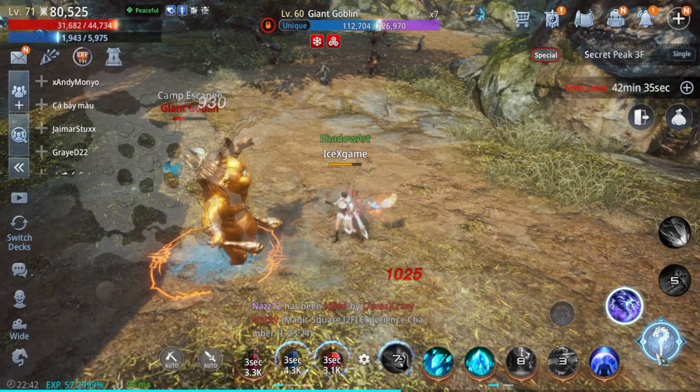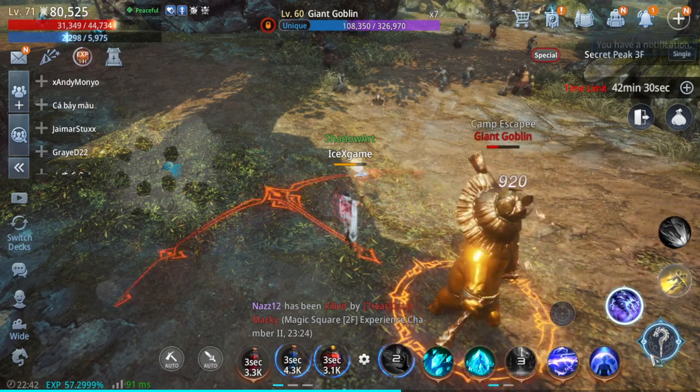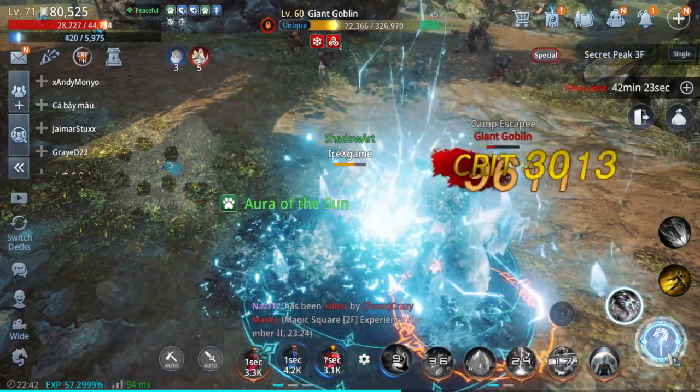Once again, we're going to activate two ice cubes and attack with lightning to gain more benefit. First one, second one — normally if you can add three, it's even better.